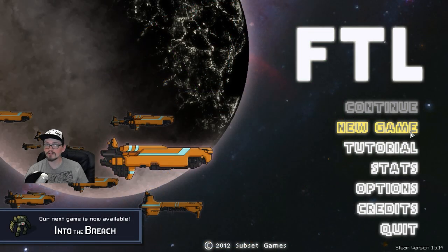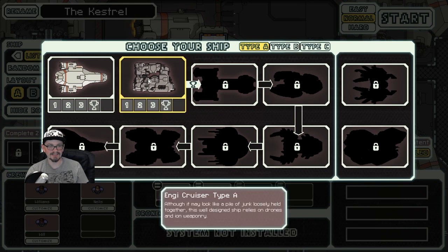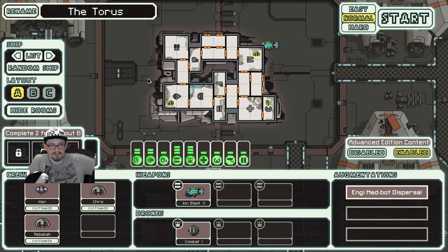All right, welcome back to Roguelike Roulette. Today we rolled FTL. Vinny's decided he doesn't want to be a part of the FTL Let's Play or Into the Breach, just because they're a little longer and he likes to do other stuff besides sit down and play video games for a while — understandable since he's not the one playing. But I figure we'll give another shot at the Taurus NB Type A.